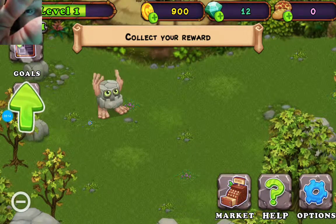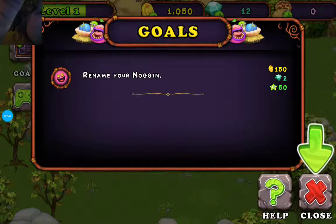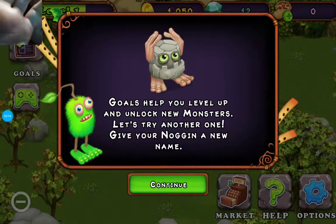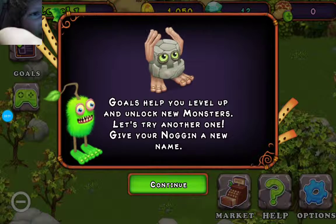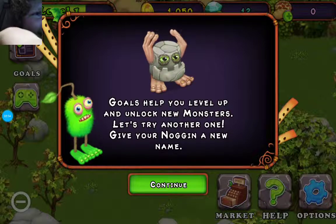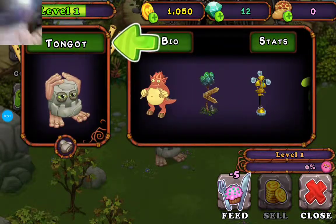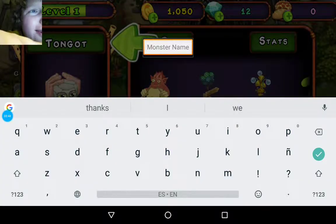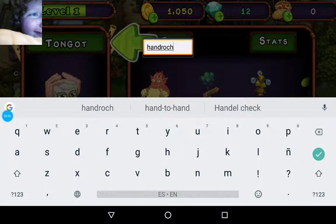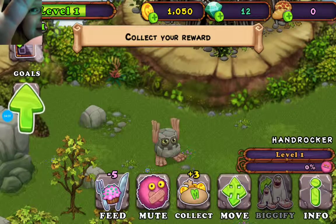There's the egg and we're going to place them. You completed a goal — there is a reward waiting for you. Let's collect it, so we'll go up here to Goals. Goals help you level up and unlock new monsters. Let's try another one: give your Noggin a new name. For the sake of this, let's call him... how about we call him Hand Rocker. Then we got a reward.